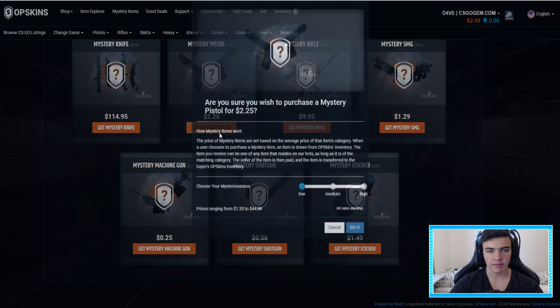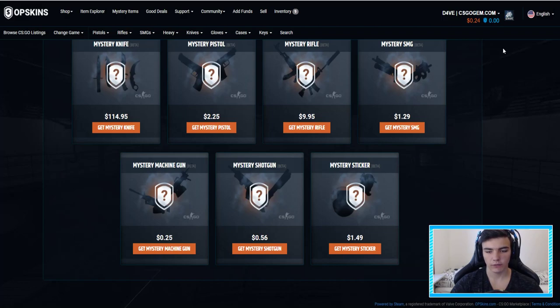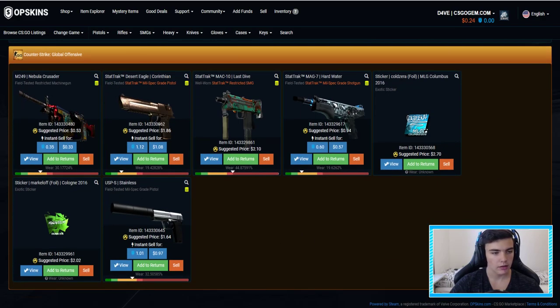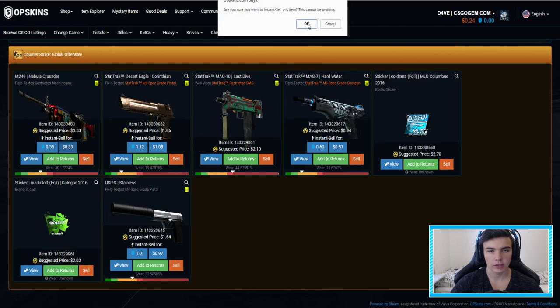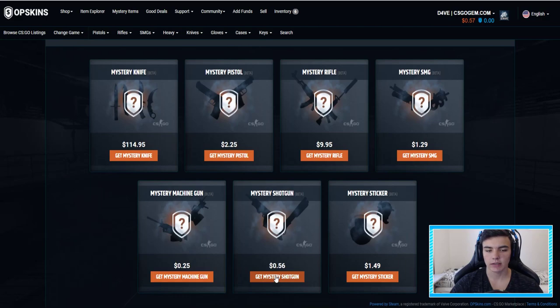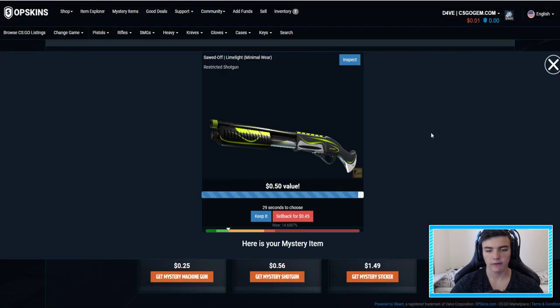And the last one, we're gonna open a mystery pistol — 136. Ah, 24 cents. I need one more cent and I could open this machine gun. Let's sell something. The cheapest thing we have is the Negev, but I don't have a skin for that one. I have a skin for the Deagle, so we could sell this one. Let's sell the Deagle in dollars — are you sure? Yep, I want to instant sell it. Mystery items — 57 cents. Actually let's open a shotgun on low, going safe — 50 cents. Okay, I think we've made some profit.